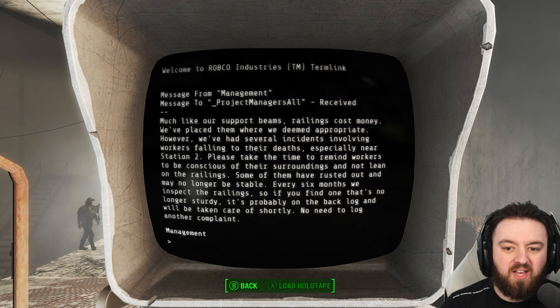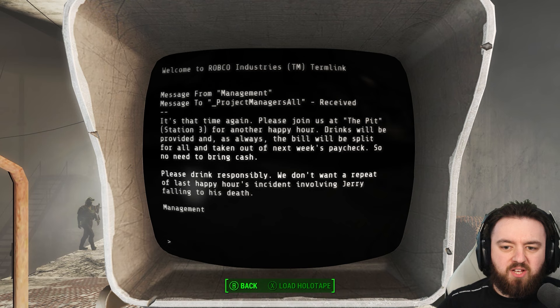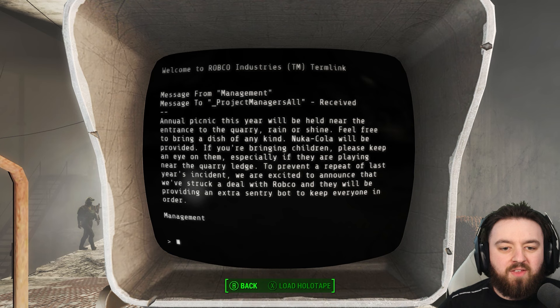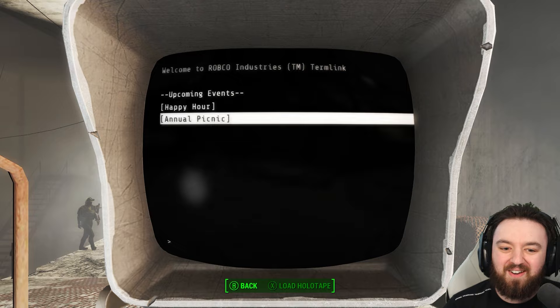There have been several incidents involving workers falling to their deaths, especially near Station 2, and workers are reminded not to lean on the railings as some are rusted out. Upcoming events include happy hour at the pit at Station 3 - drinks provided, split from next week's paycheck - with a reminder to drink responsibly after Jerry fell to his death. The annual picnic is held near the quarry entrance, and to prevent a repeat of last year's occurrence, they've struck a deal with Robco to provide an extra sentry bot to keep order.